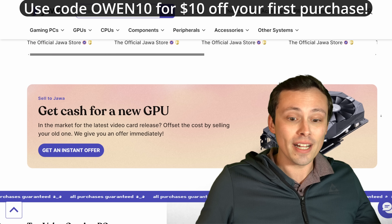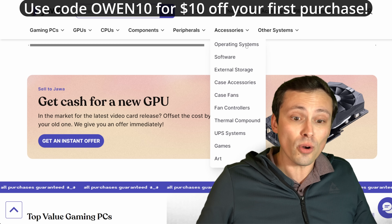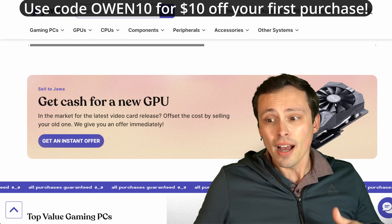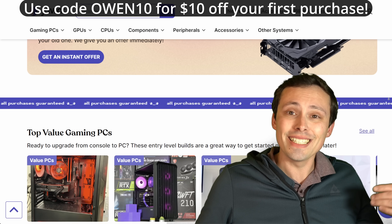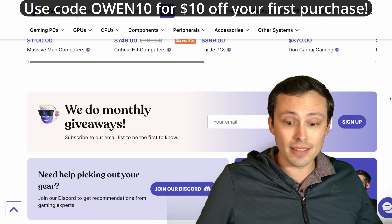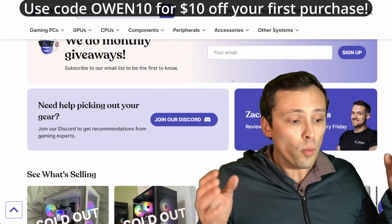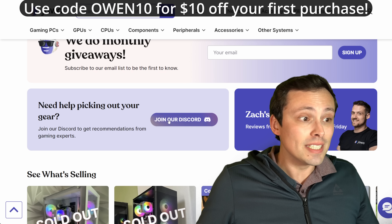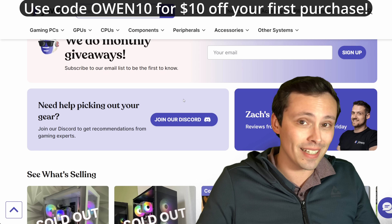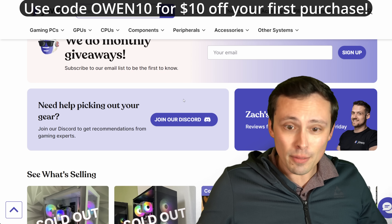Some of the best deals are used market and other people's built systems on this site. You can also help fund your upgrade by selling your old hardware — list it yourself, set your own prices, or take all the hassle out of it by clicking their Get an Instant Offer button, where you tell them the GPU model and condition, they give you an instant offer, and if you accept, they give you the shipping label and everything. And if you're not sure what you should be buying, check out their Discord community with over 10,000 members for one-on-one feedback to make sure you're getting a great deal.